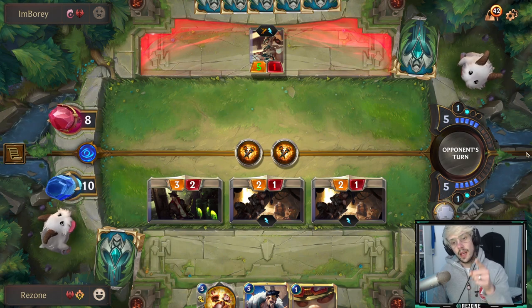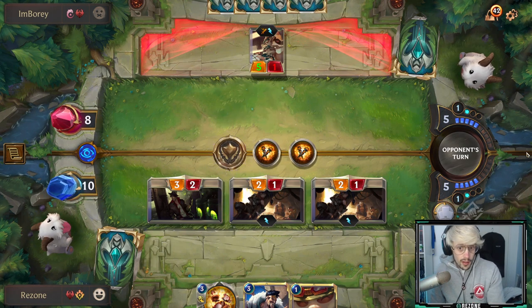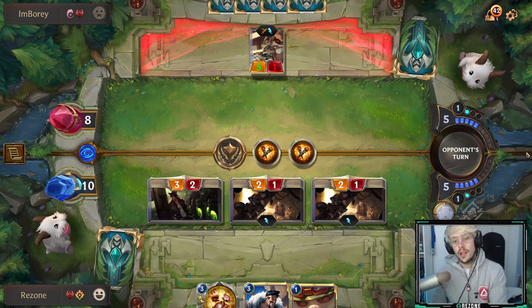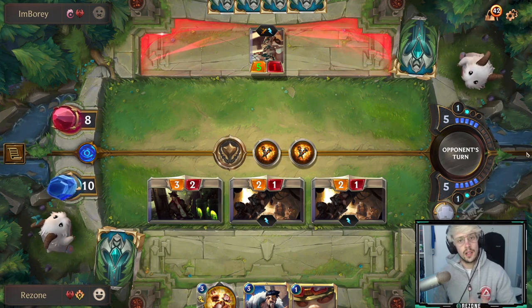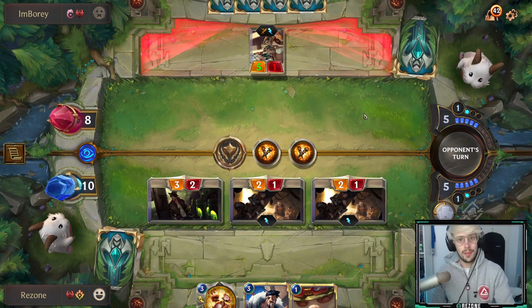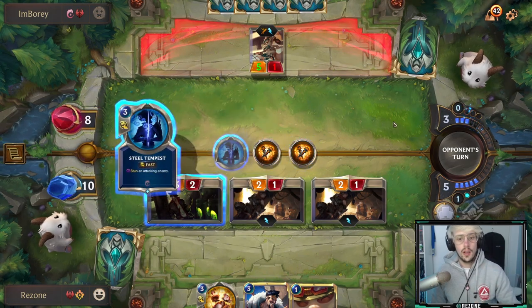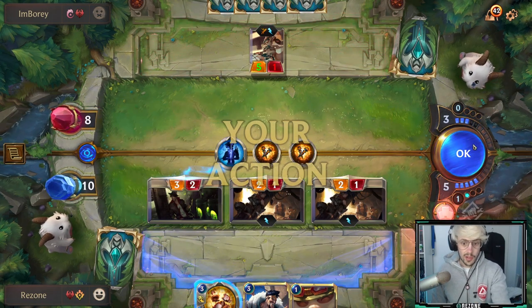The good thing about playing against a deck like this — the only real backhand they have is Counterspell. Be wary of Counterspell whenever you're dropping Decimate or Get Excited, because that could be the only counter from their side. But Shadow Assassin is going to stun him — not a big deal.